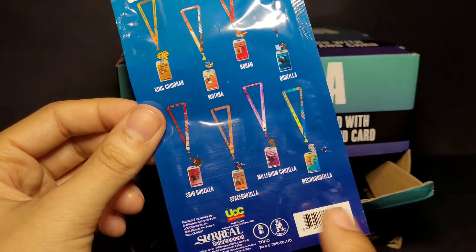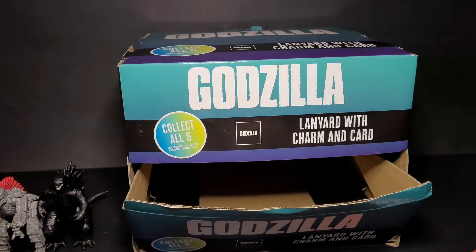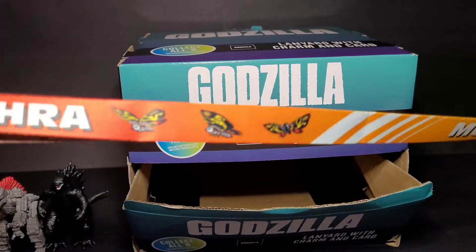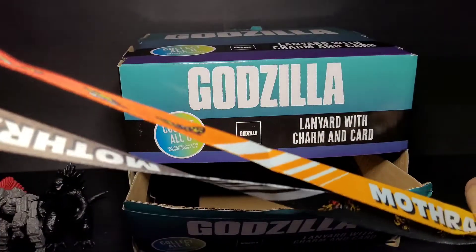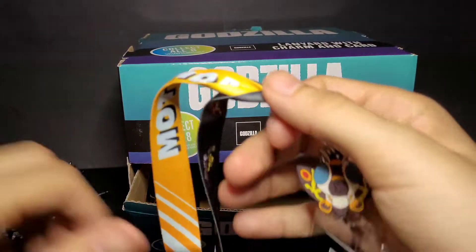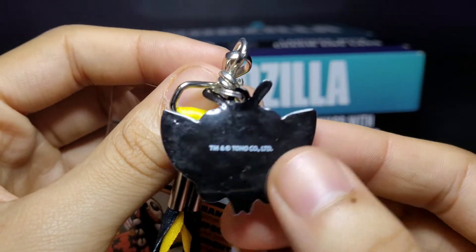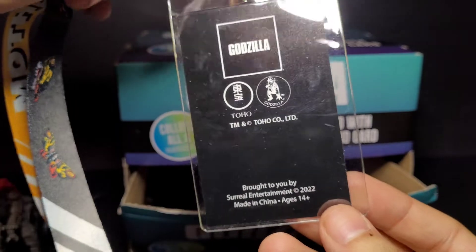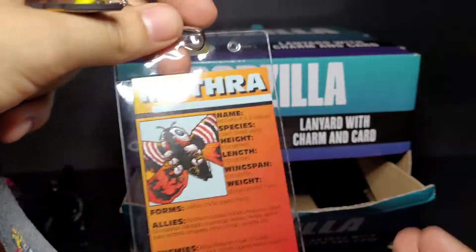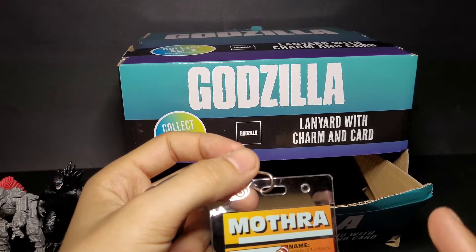I got two and thank goodness they were different because it's a blind bag situation. Each one comes with the lanyard itself, a little flat charm, and a card at the bottom. The two I got were Mothra and MechaGodzilla. Here's Mothra — you get the little charm, you can see the front, side, and bottom. The charm has the Toho sign on it. It says Surreal Entertainment 2022, so I'm not sure if these just came out.